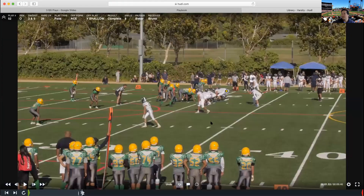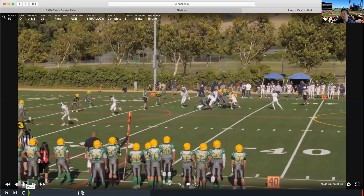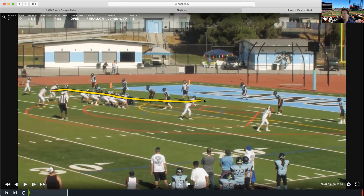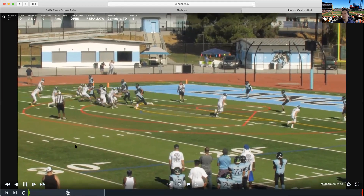Let's get into some film on shallow. First clip is Ace, Y Shallow — he's running the shallow, while this gentleman runs the outside release dig. The defender tells us everything: if he's out wide, the shallow is off and the dig is on; if he stays inside, we've got the shallow. Watch — he presses up, the linebacker backs up completely, and it's a seven-yard shallow for a first down. Converting third and five to first and ten.